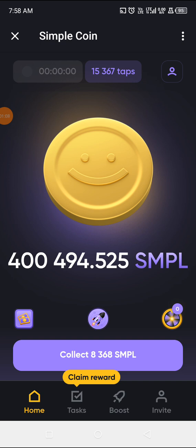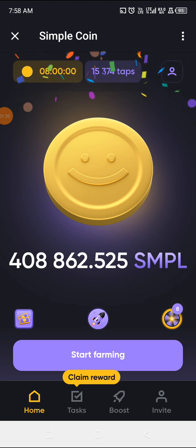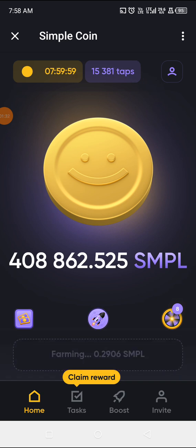When I get to my Simple Coin app, the first thing I do is collect my SMPL that has been farmed — which is now 8,368 SMPL. I've collected that, and now from 400,862 I have 408,862. So let me start farming another one. That's the first activity I do when I get to my Simple Coin dashboard.